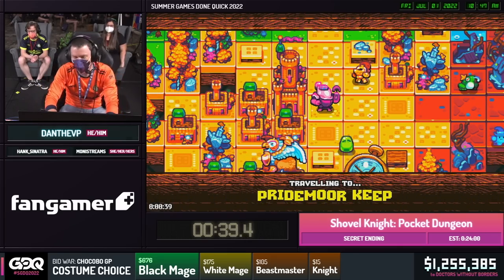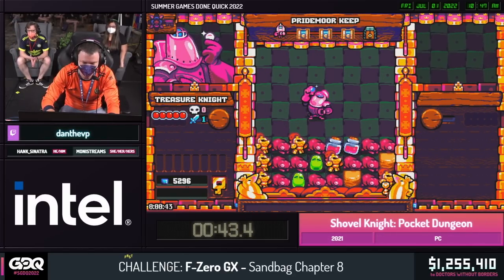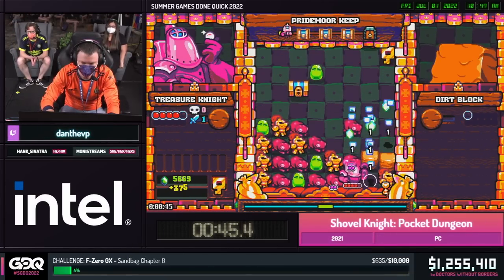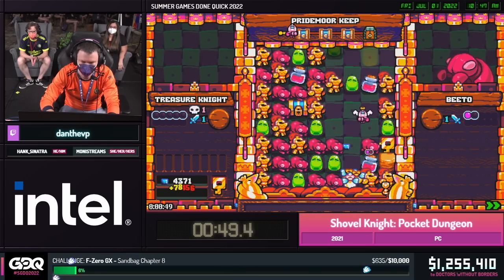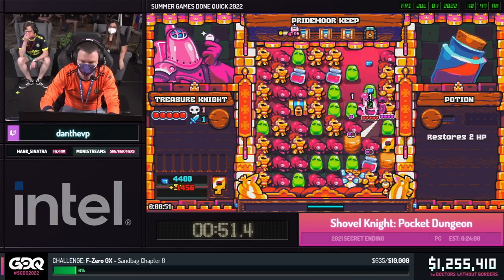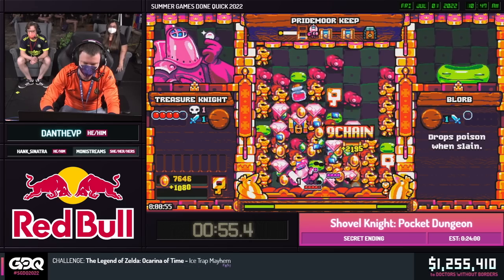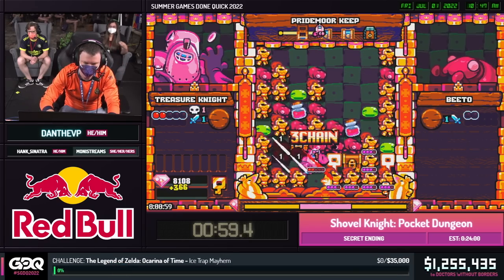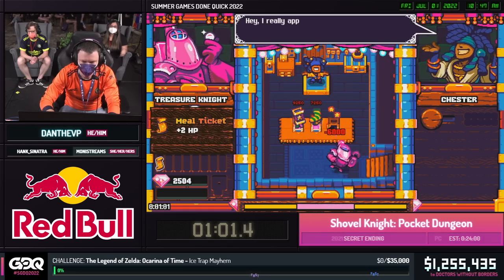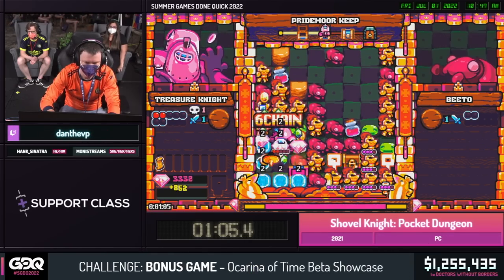We're going into level two, and after level one we spawn shops. At shops, Dan can buy basically permanent upgrades that are called relics. Sometimes in the shops, depending on what spawns, he's gonna try and get them the first time because maybe a super good relic appears the first time he unlocks the shop. And then if he doesn't get it, it might not spawn later. So he's gonna try and get the shops always.